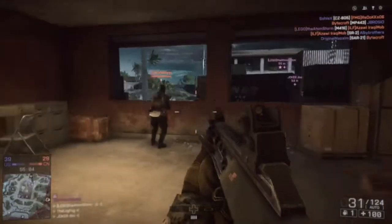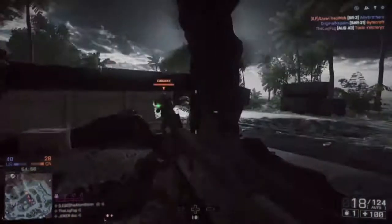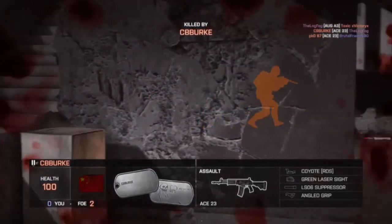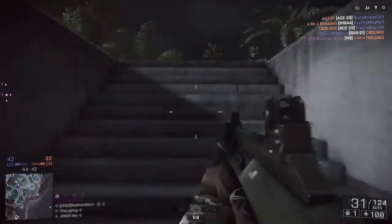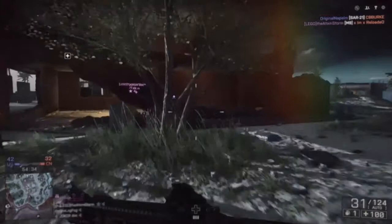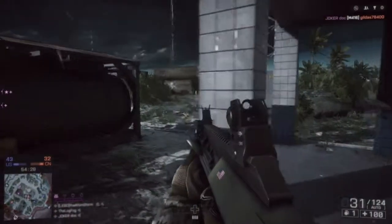The first map pack is called Criminal Activity, and the description given here is players have to make a name for themselves in fast-paced destructible new maps for small-time crime. This will be available summer 2015. I reckon we'll see it late May, early June, as I'll take the start of summer — so that's when I think we'll see the first DLC.